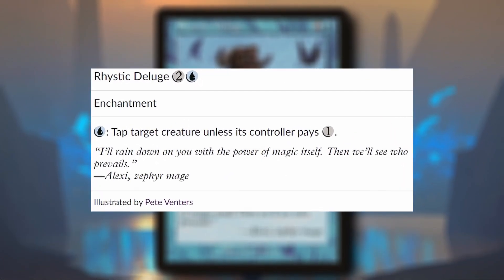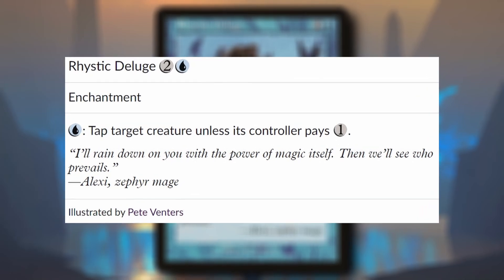Rhystic Deluge costs two and a blue and is an enchantment. You can pay one blue to tap target creature unless its controller pays one.